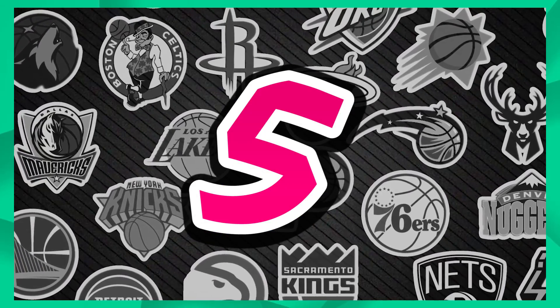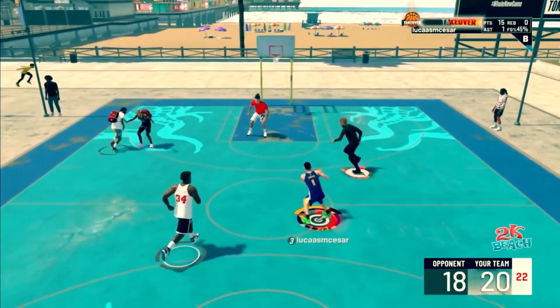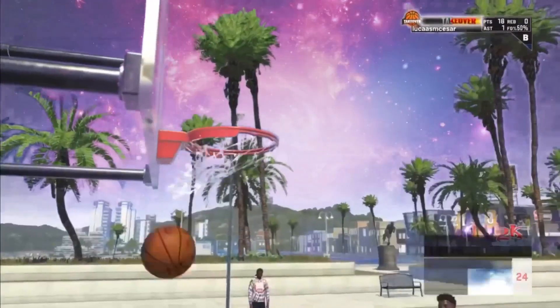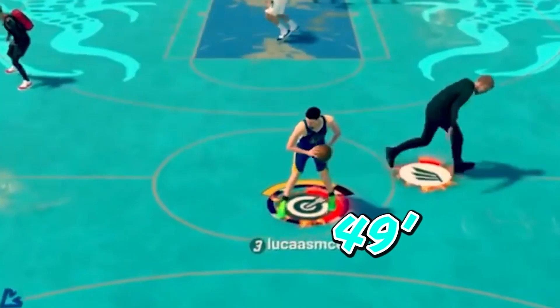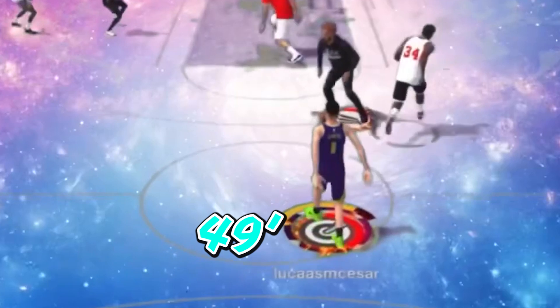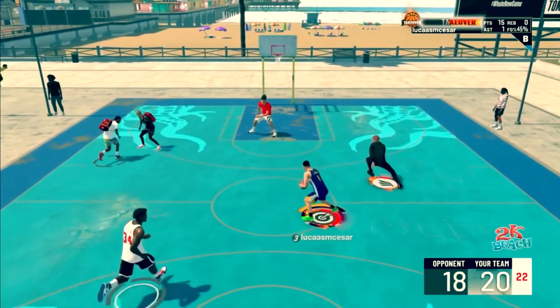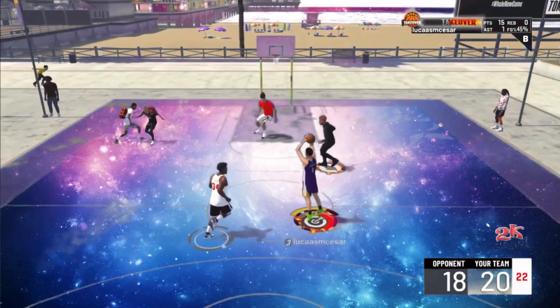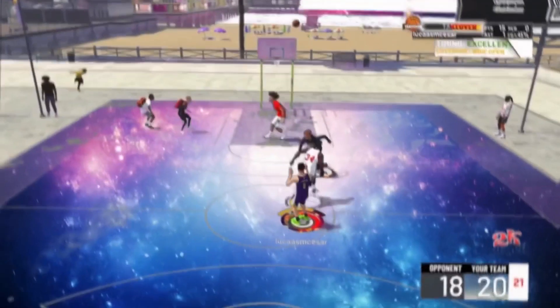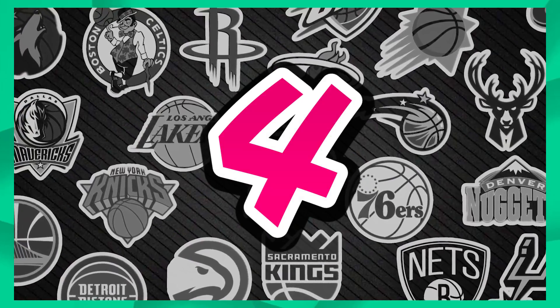At number 5, Lucas MC Caesar is a little past half court and decides to green it — and it turned into a galaxy-level highlight. With takeover, past half court at about 49 feet, he was able to green it and hit a ridiculous game-winner. The crazy part is they weren't even guarding him because it was game point and he was so far away — and he still hit it for game. That's crazy.